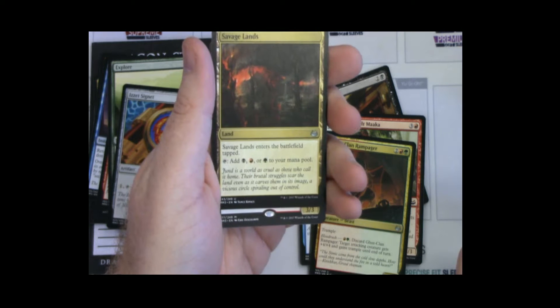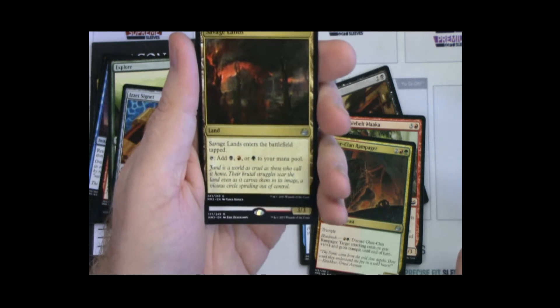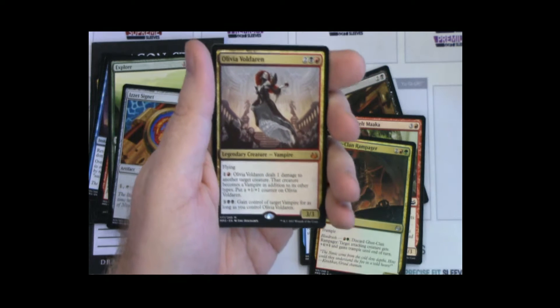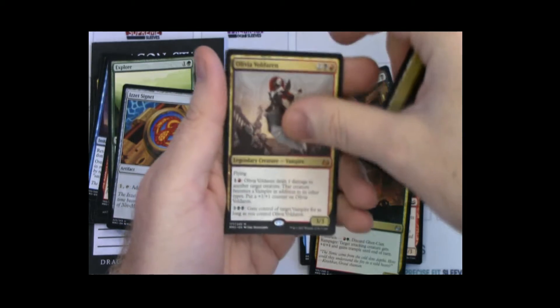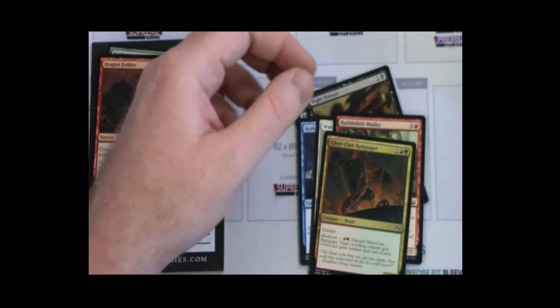It's red and black, can't be good. Three... let's spot it out — Olivia! That's actually not great. What's she worth? 15 bucks? 12 bucks? 10 bucks? Voice gets higher the lower it gets. Dragon Fodder, the reprint we all needed. So first mythic slot — at least it was better than Sphinx's Revelation.